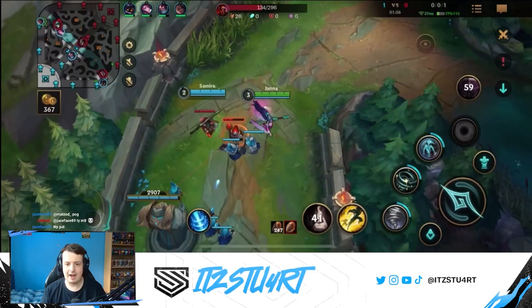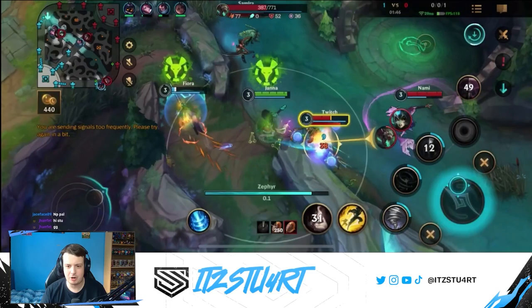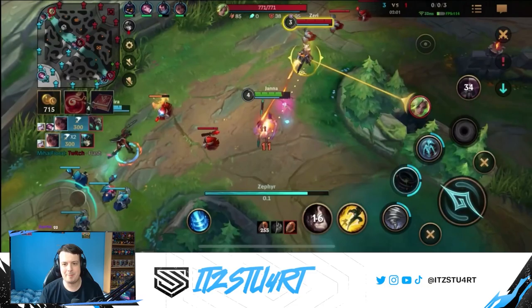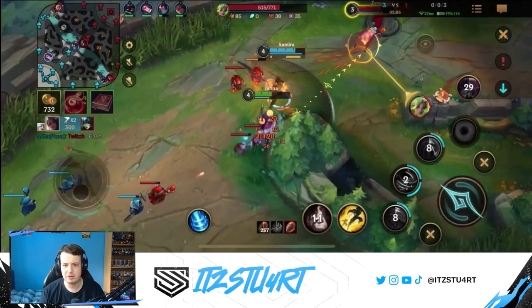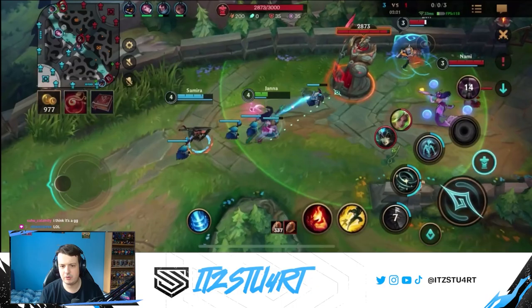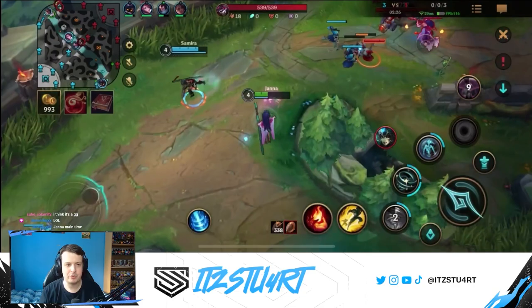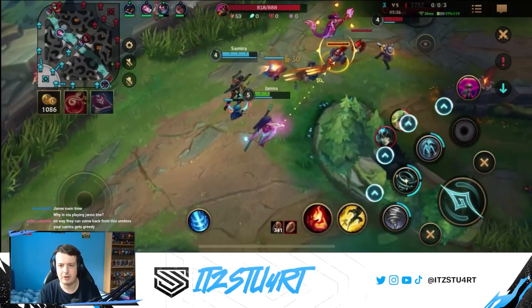Fiora gets into trouble — I try my best to save her but Twitch flashes over my tornado. Samira picks up two more kills for a 3-0 in the dual lane, which is really big. I'm playing aggressive, trading my health for Zeri's health knowing we'll just push out the lane. We have Relic Shield for some bonus health. I push out the wave to go back to base, though maybe I'm being a little too aggressive since Twitch can always look for a re-gank.